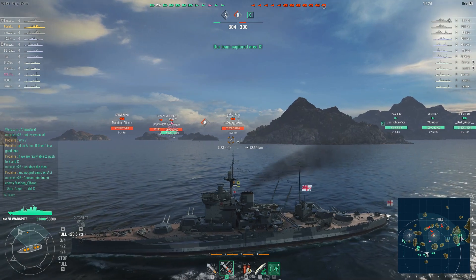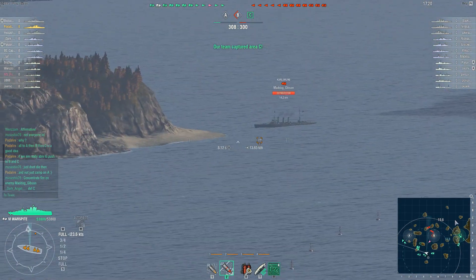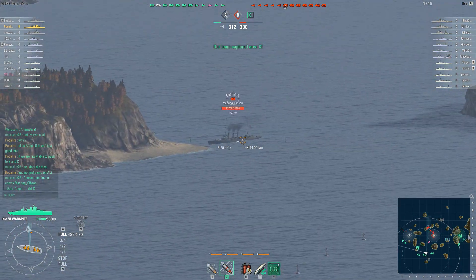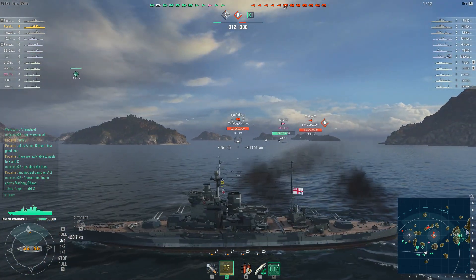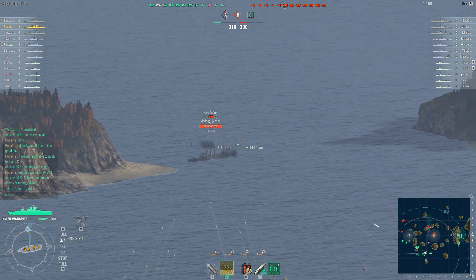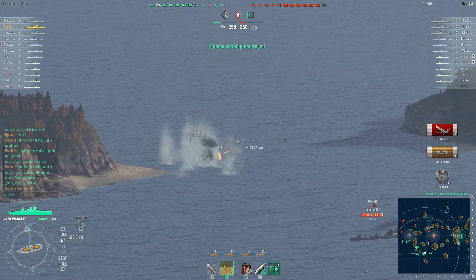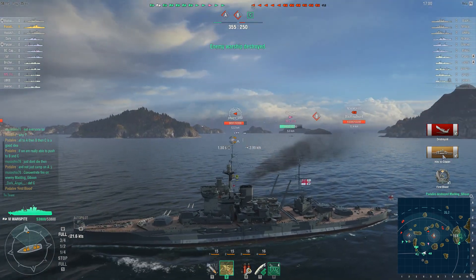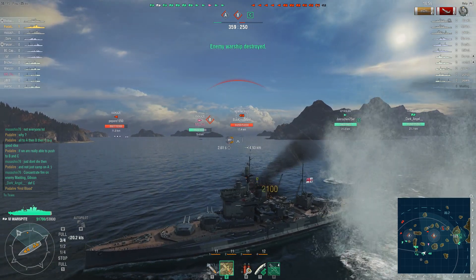They actually managed to capture C which is great. Those ships might have to retreat depending on how many ships the enemies are committing. But they have destroyers with some cruiser support, and that's exactly what you want there. And here we see the first salvo fire — an enemy cruiser — one hit, one citadel, off to a great start.